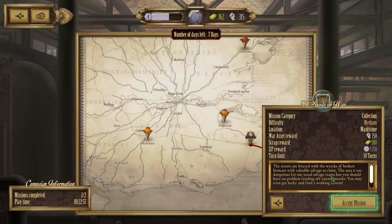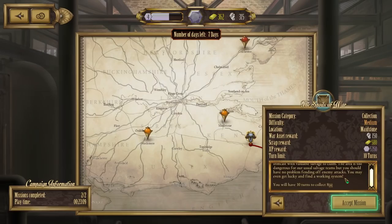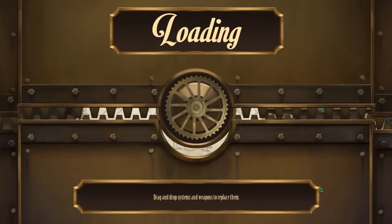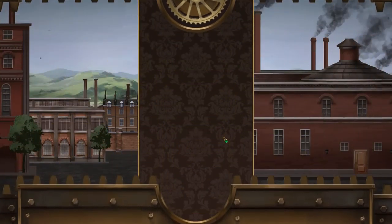The streets are littered with the wrecks of broken iron cars — some valuable salvage to claim. The area is too dangerous for our usual salvage teams, but we should have no problem fending off enemy attacks. We might even get lucky and find a working system. We'll go with this one — gotta collect eight scrap chests.